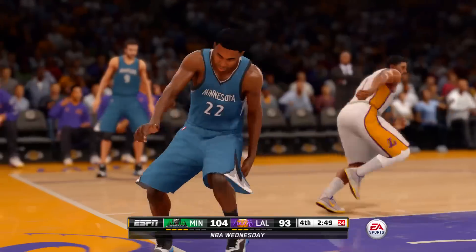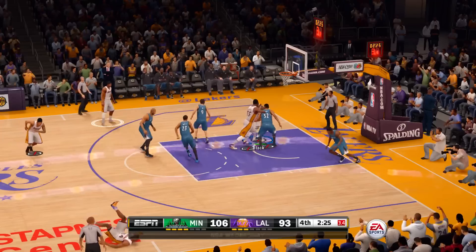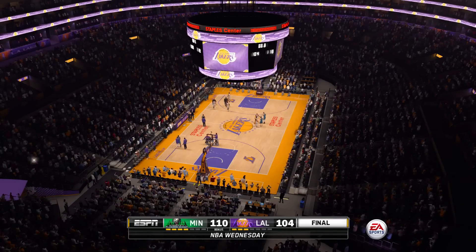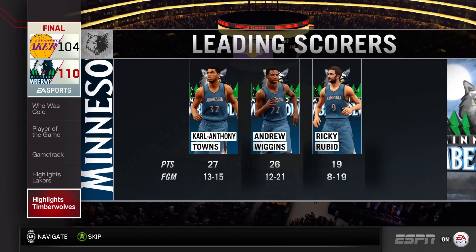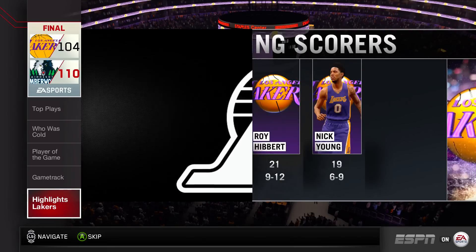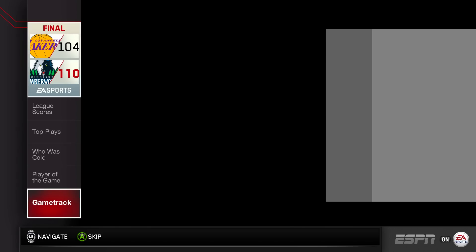Nick Young is going to make it an 11-point ballgame. But the Timberwolves are going to have a little too much as Andrew Wiggins comes in and finishes with a dunk. Kobe Bryant is going to shoot this one straight off of the backboard, and we're unable to clean it up. That will pretty much sum up the game for us. The Timberwolves will take this one by 6, 110-104. The leading scorer for the Minnesota Timberwolves, Carl Anthony Towns — 27 points off of 13 for 15 shooting. Kobe Bryant had a great performance with 36 points, though he did shoot a little too much — 31 shots — but we take the loss regardless.